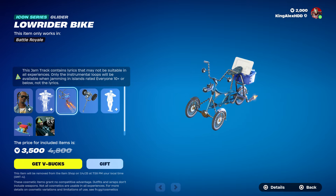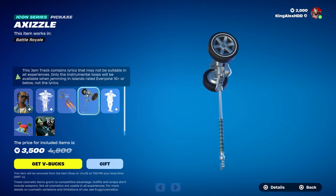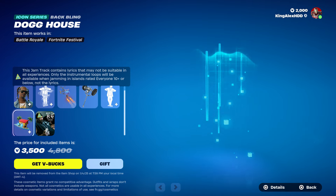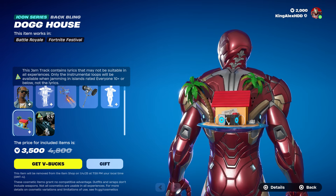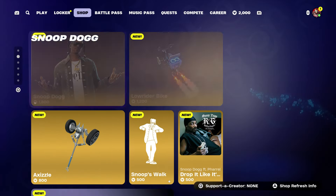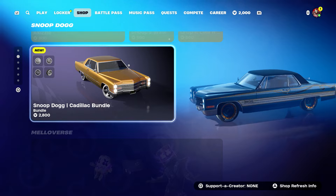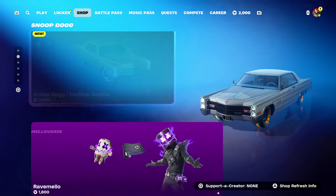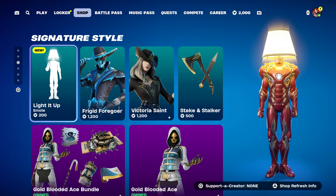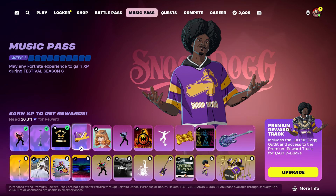Wait — does he get on the bike? Dude, that's crazy! This bike is insane. We also have the pickaxe — I love the pickaxe. It also comes with the emote and the back bling, which is the dog house. Pretty cool. Then we also have Snoop Dogg with the car — you could drive the car for free in the agency. It also comes with the emote.